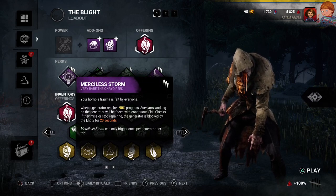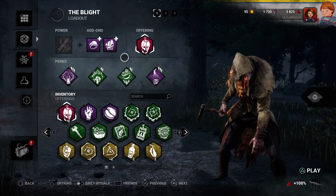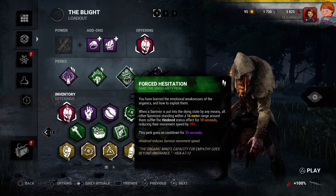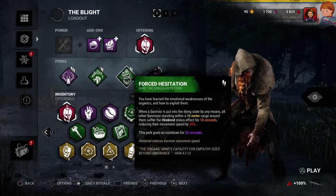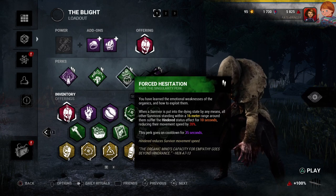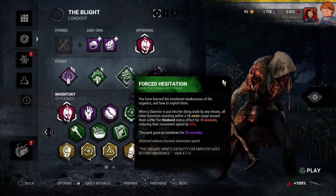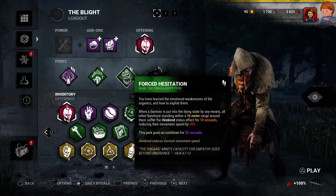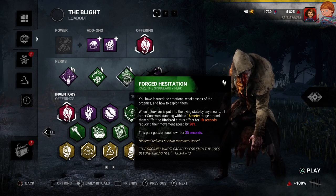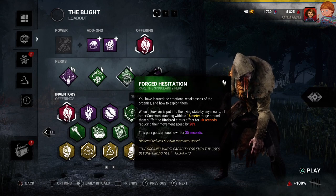Now, while I'm done wrecking havoc on a survivor, one of them will no doubtedly end up in a dying state. When that happens, it will activate perk number 2, Forced Hesitation. When a survivor is put into a dying state by any means, all other survivors standing within a 16-meter range around them suffer from a hindered status effect for 10 seconds, which reduces their movement speed. This perk makes it a little bit easier for me to end chase sequences rather quick and get multiple hooks in rapid succession.